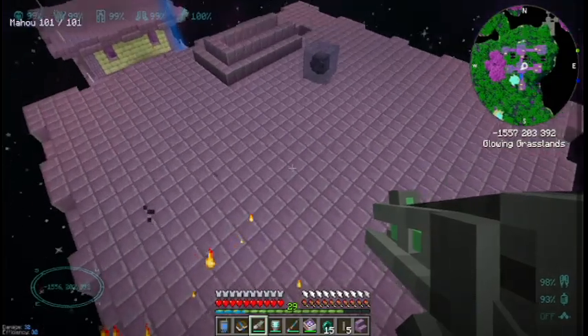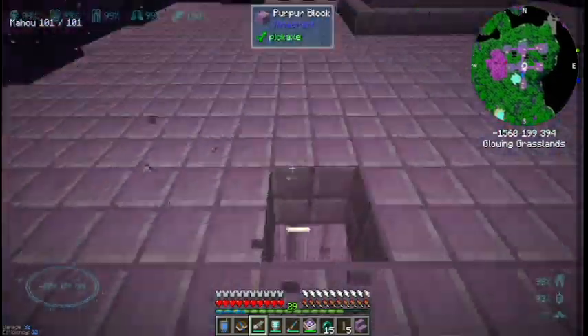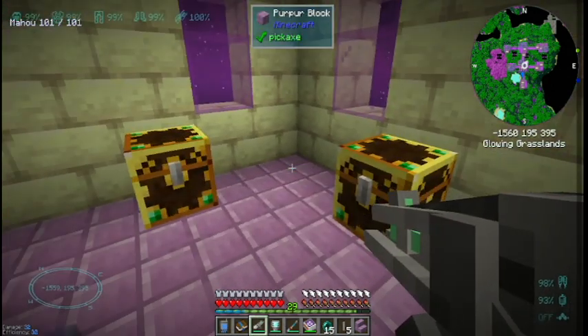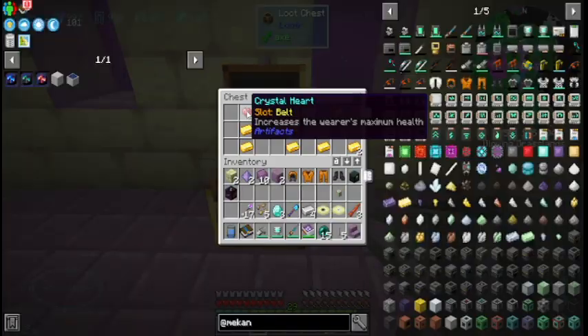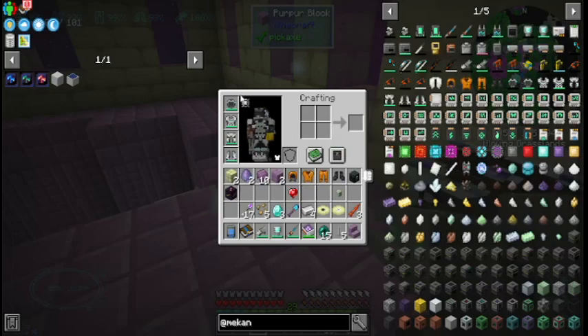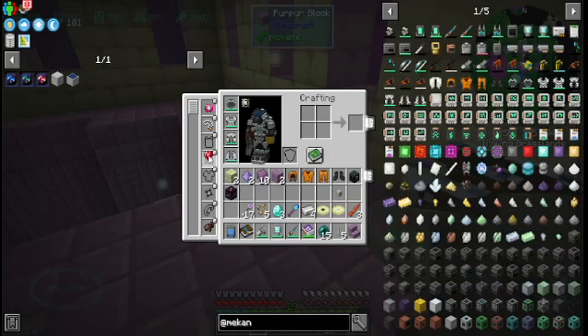Let's go in here — there's another chest. What's this? Crystal heart: increases the wearer's maximum health. Okay, I don't think I have anything for the belt slot... or maybe I do.